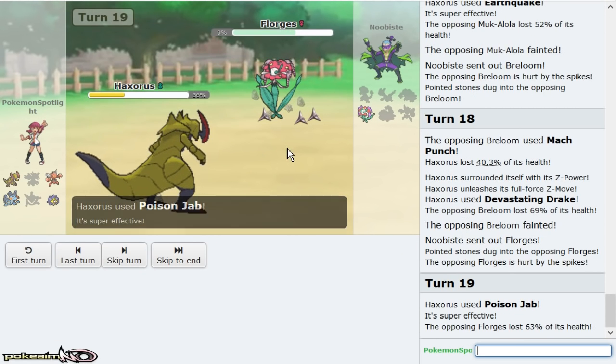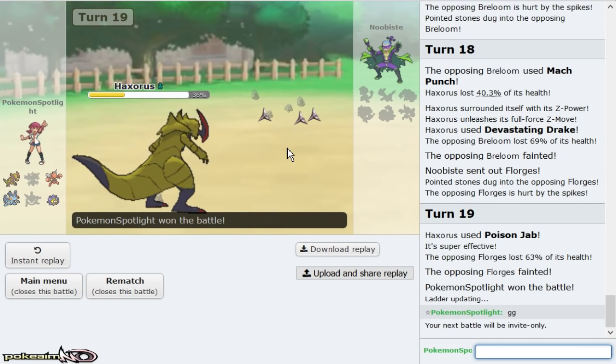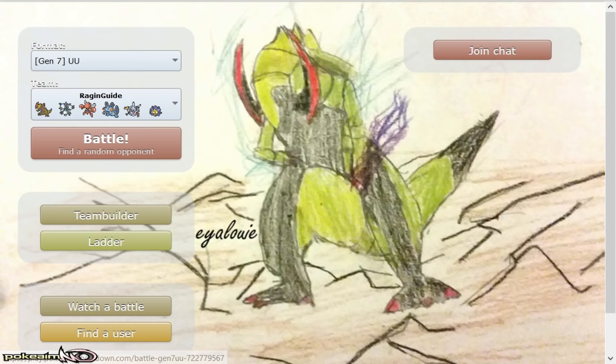Poison Jab actually does a lot more than I thought — oh my god, that does 63 by itself! Good game dude. Not bad — another good matchup for Haxorus. I wonder if we'll get more of those.